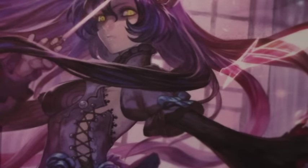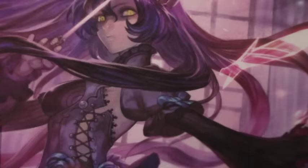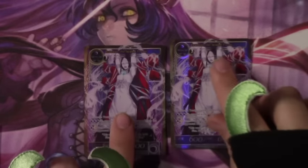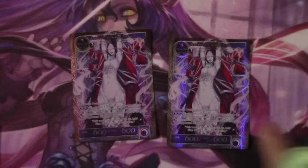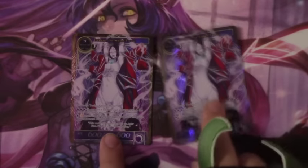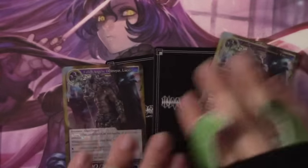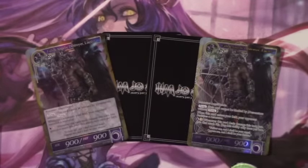Quickly going through the resonators: we have four Treasure Cat for draw power and chump blocking, two Izanami to have a smaller creature on board as well as a body to block with, and some more discard outlets for your opponent.